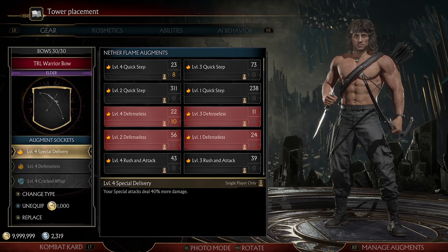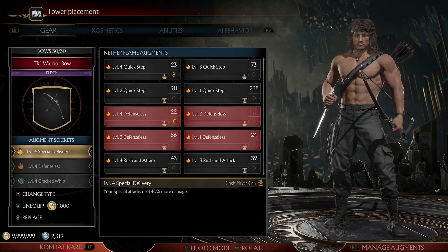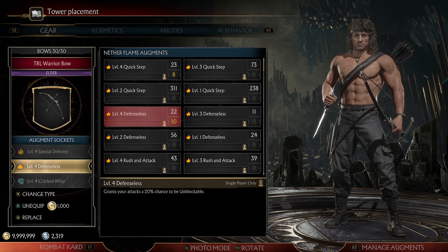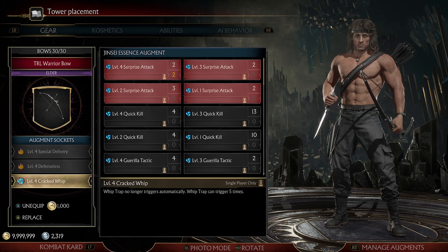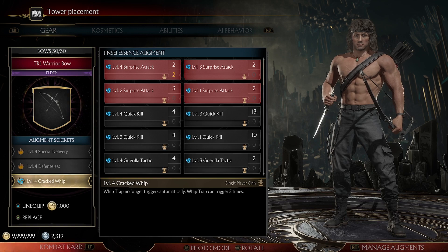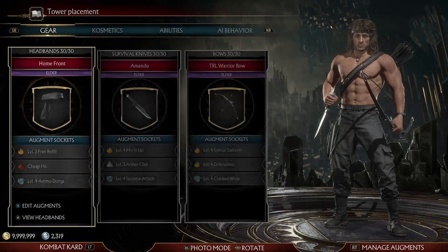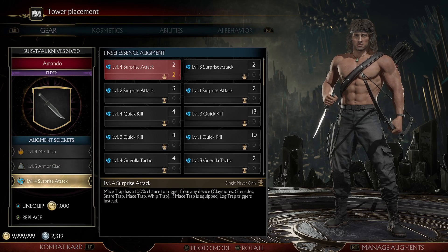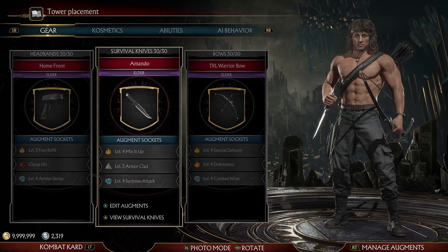Then we have Special Delivery — your special attacks deal 40% more damage. Then we have Defenseless — grants your attacks a 20% chance to be unblockable. Then we have Cracked Whip. Whip Trap no longer triggers automatically; Whip Trap can trigger 5 times. We pair Cracked Whip with Surprise Attack because this is going to trigger the Mace Trap along with the Wire Trap, and they'll both trigger up to 5 times.